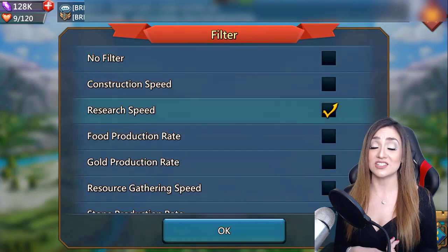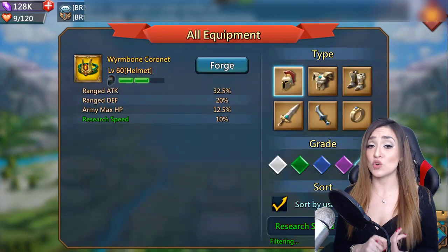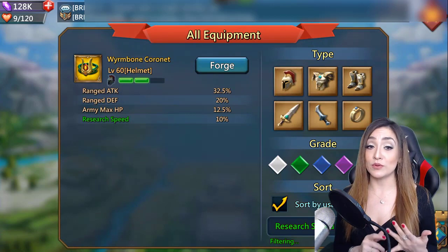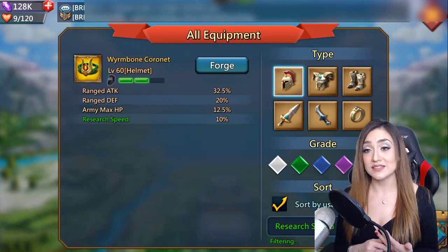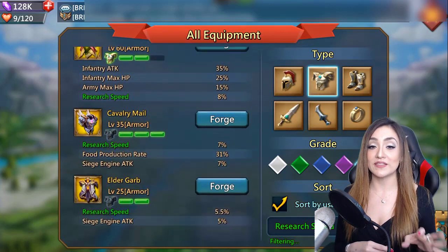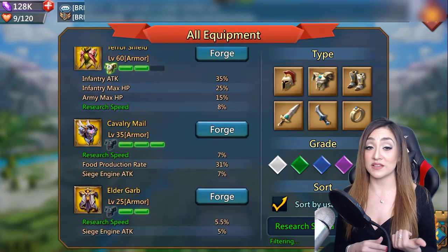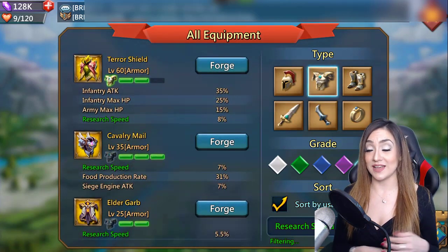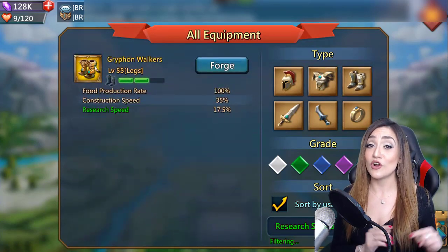The second piece to keep focused on is your gear. Let's use the filter, click research speed, and check out what gear is available. The first is a headgear — the coronet — which has pretty great army attack stats people love to use. It has a 10% research speed, not tremendously amazing, kind of a nice-to-have. I wouldn't necessarily create that just for that. Same thing with the chest — the terror shield — I use it more for the infantry and army max HP; the research speed is a nice-to-have again.